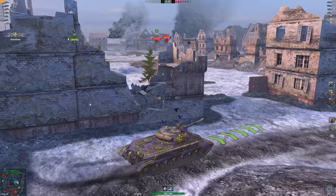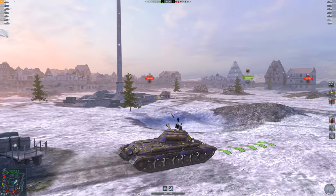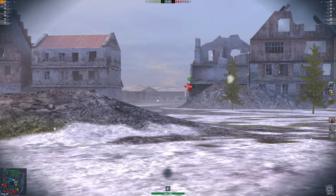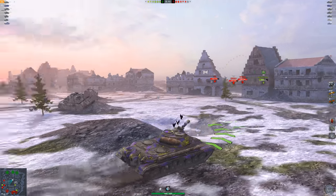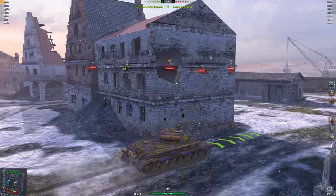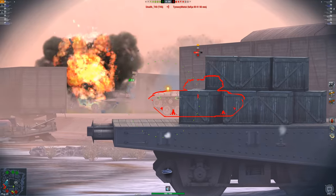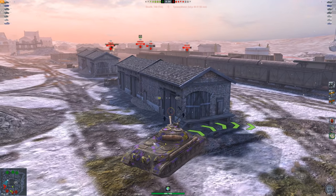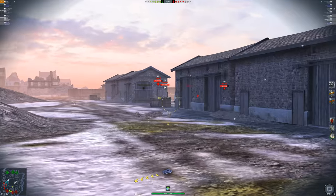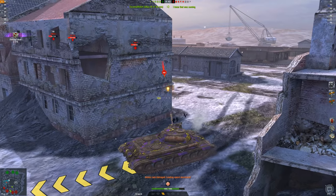Sometimes enemy teams surprise me with how smart or passive they are. I look for the Tiger and don't see him on this side, so I push in — and this is where the terrible dispersion values on movement show themselves. But it's not so bad that you can't use it. The T49 shows up and I get a beautiful snap shot right into him, backing up to avoid being surrounded. The HEAT shells make the Tiger II's armor look like butter.